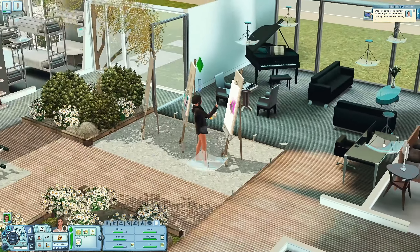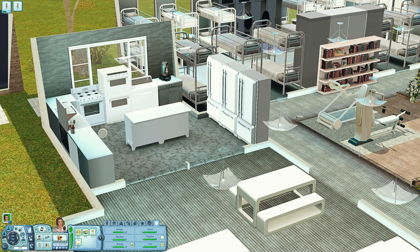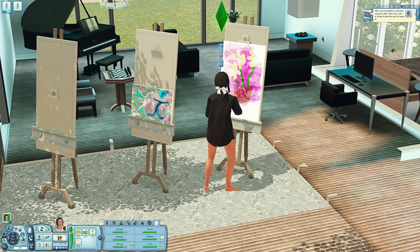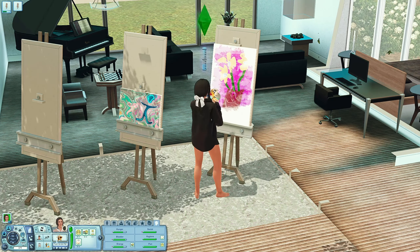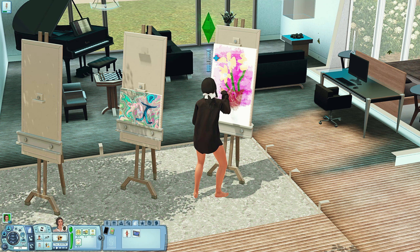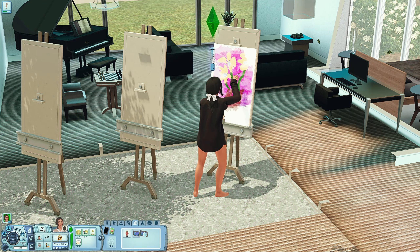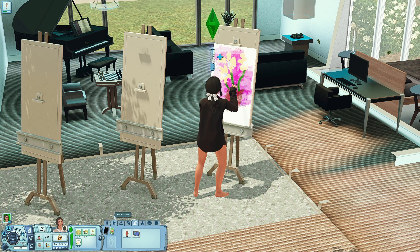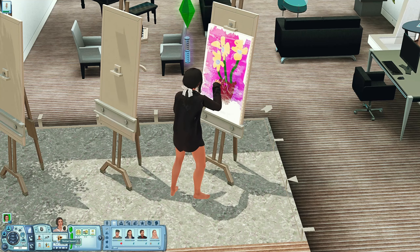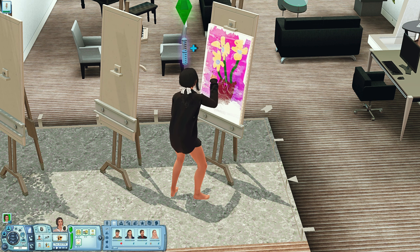Oh, did she get level two in painting? No, it was just a memory - nothing exciting. I can sell from inventory actually. Oh no, this is the painting I wanted to give to Billy! But yeah, it's definitely kind of the time of day where you could head out and do some stuff because we will need to make money.